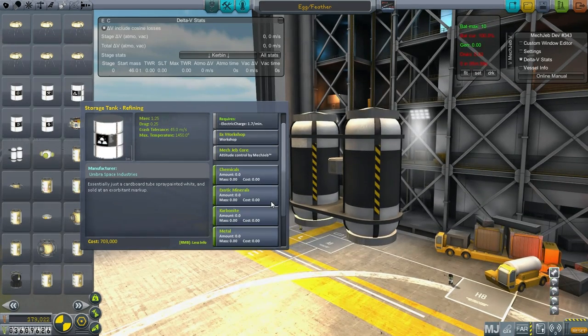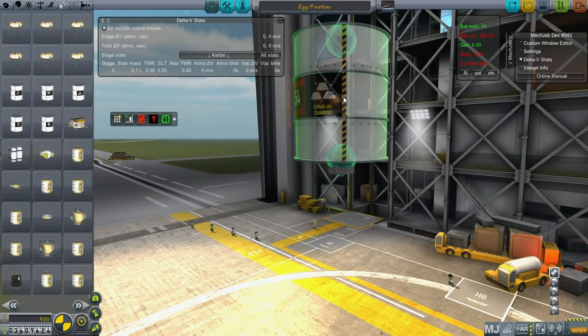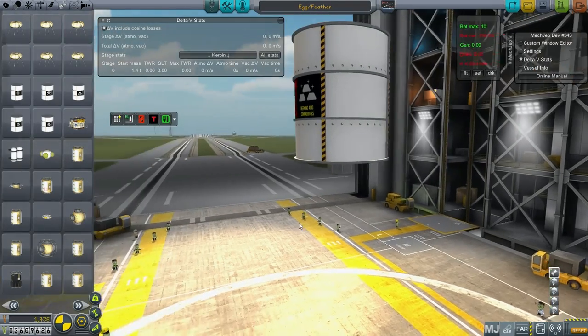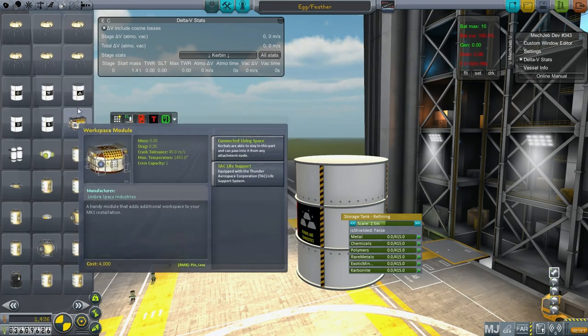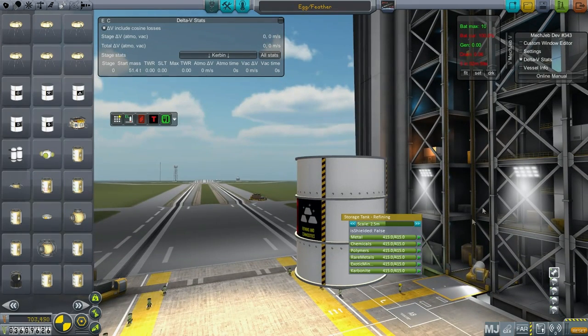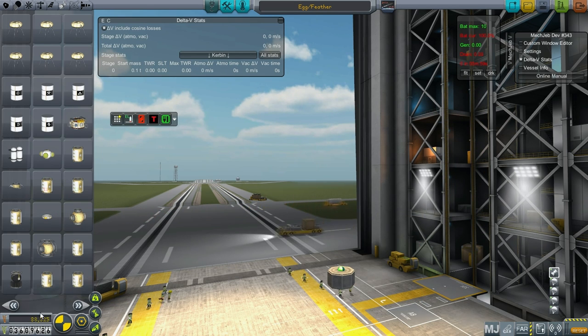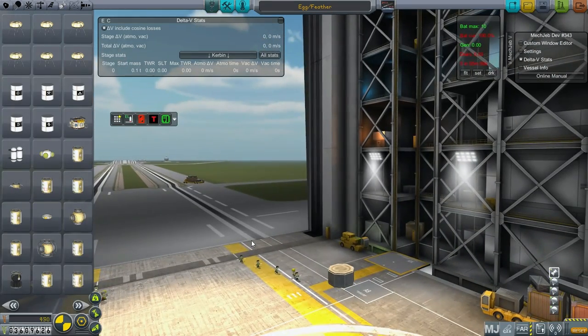I also wonder about the base cost of the other cans - these storage tanks. This refining one - wow, that's expensive. That's empty. Let me check that out. Refining can, okay that's empty right now. If it's full, then it's 703,000 funds. And maybe someday we're gonna need these. I want to take a look at the contracts to see what we can do to make money, because some of this stuff looks really expensive.